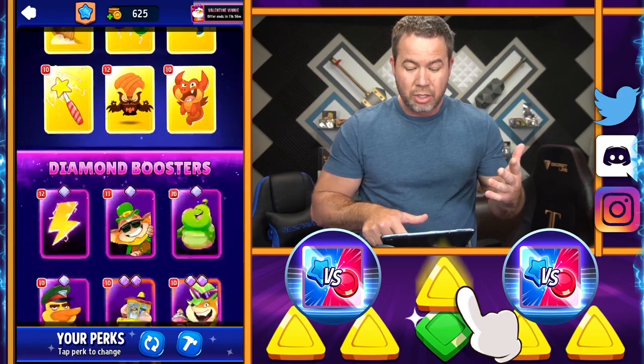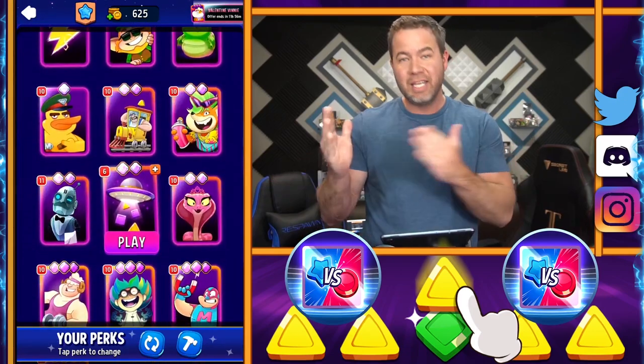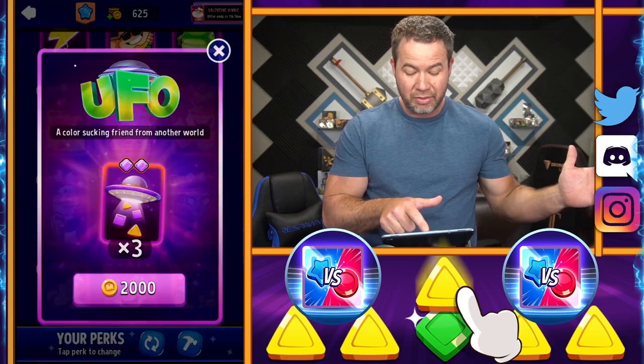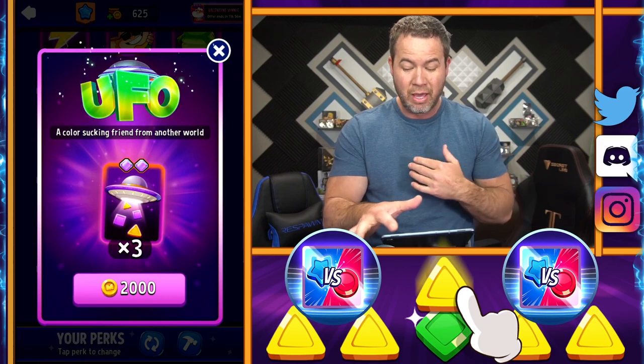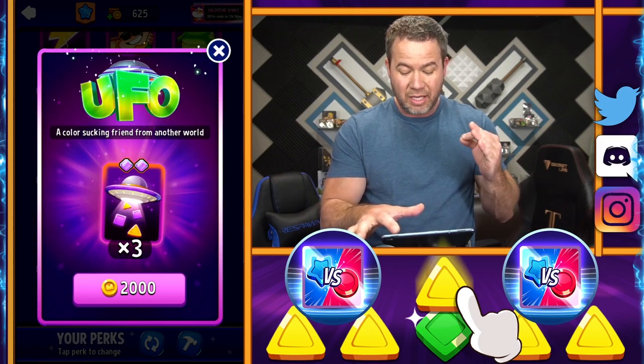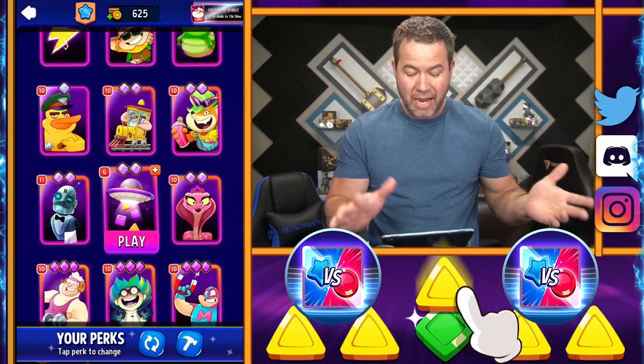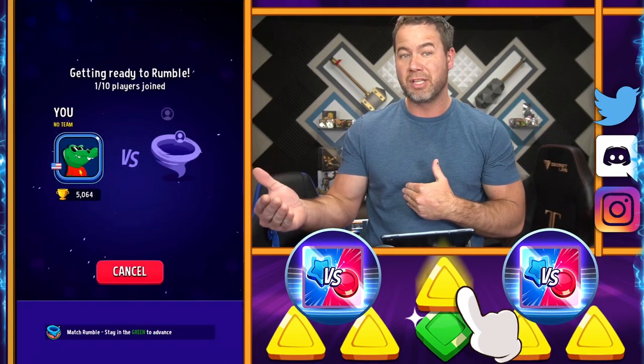So here are your boosters. You get one booster per match and each booster is gonna allow you to do different things. I've really liked this booster right here — this one is my favorite, the UFO booster. It ends up sucking two colors from the board when you're able to use it, and the main goal in every single match is to get as many boosters as possible.